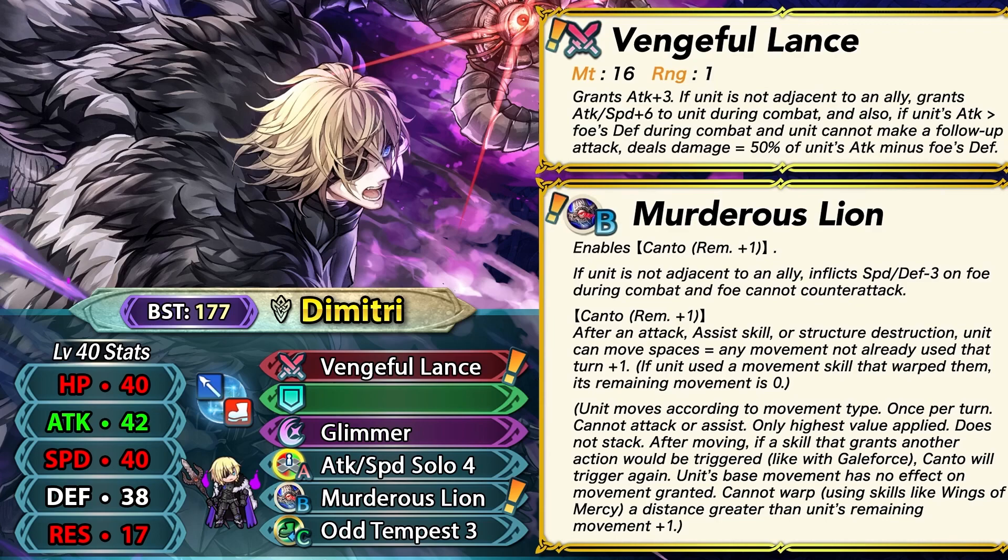This true damage compensates against units with follow-up negation or weary fighter that don't let him double. Even against extremely fast units he can't double, he'll trigger the true damage. He doesn't have null follow-up in his weapon and doesn't want to run it in slot B since that's a unique skill, so this is his way of compensating against units who don't let him double — and against bulky units he can definitely land a really powerful single hit.